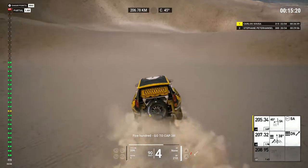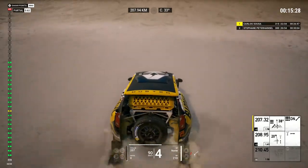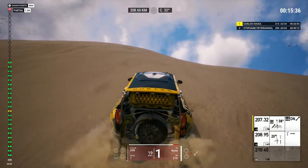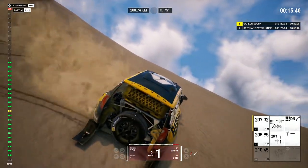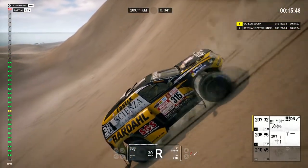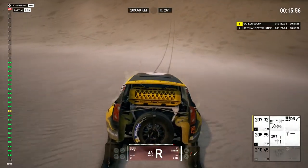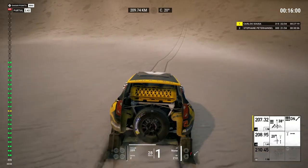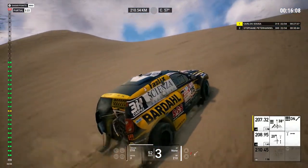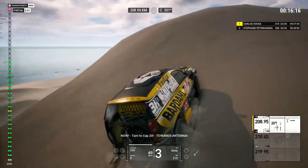Watch out. 500, go to cap 38. Danger 3, uphill dunes on cap 38. 500, turn to cap 20. Cap is not this way. Now turn to cap 20, towards antenna.